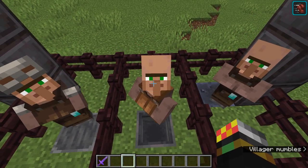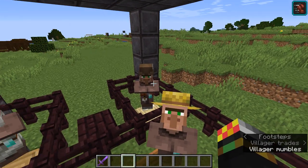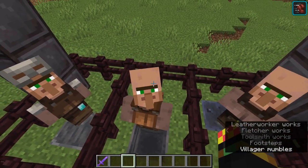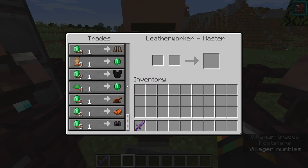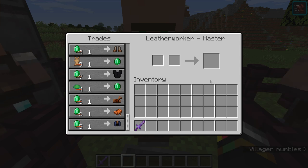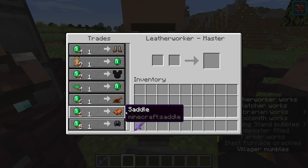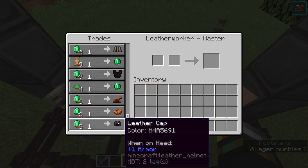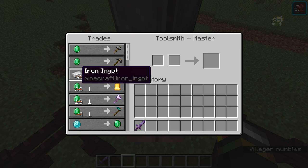Here we have the Leather Worker — one leather for one emerald and one flint for one emerald. So you can have both a Fletcher and Leather Worker selling your flint for huge stacks of emeralds. What's also interesting is leather horse armor, which you can dye to customize your horses. You can also get saddles here — one emerald for a saddle is an excellent deal.